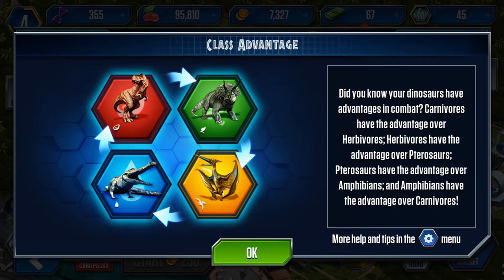The game has a type system for creatures. We have carnivores in the top left — that's our T-Rex. We have a triceratops which is our herbivore at the bottom. We have our pterosaur, and bottom left we've got amphibian. The arrows indicate the direction of power advantage: carnivore has a default advantage over herbivore, herbivore has an advantage over pterosaur, pterosaur has an advantage over amphibian, and amphibian has an advantage over carnivore.